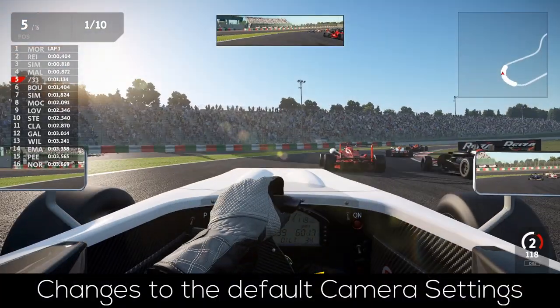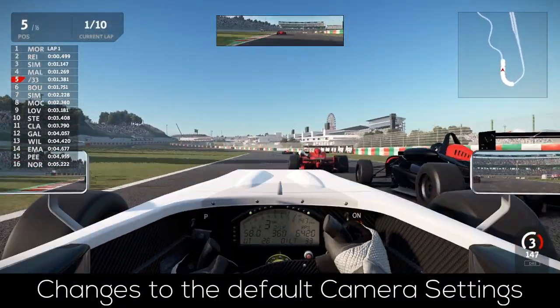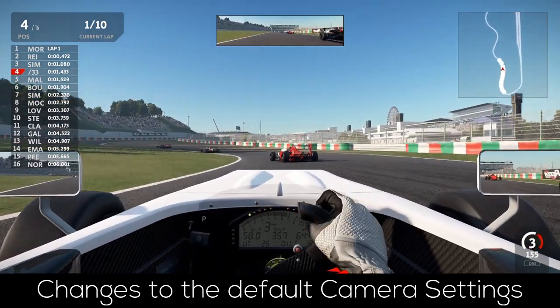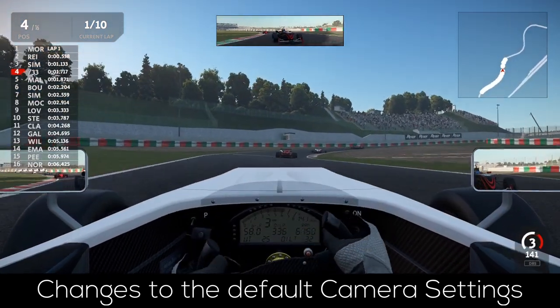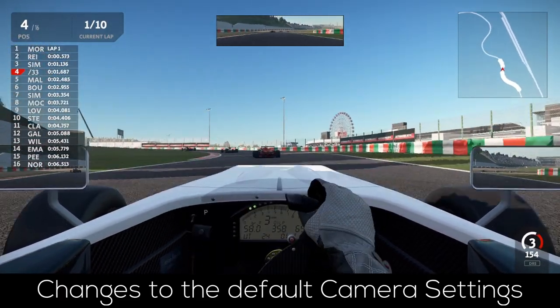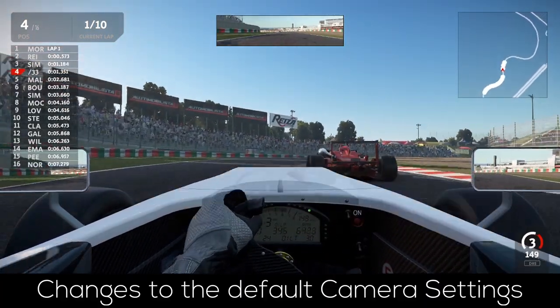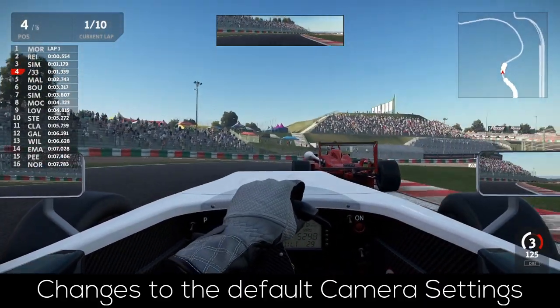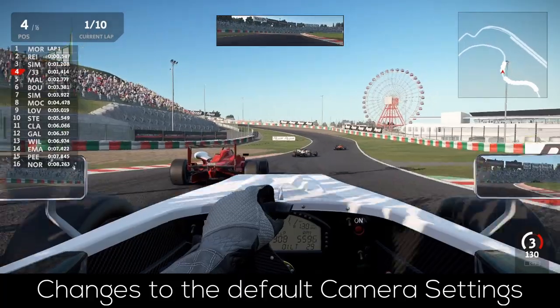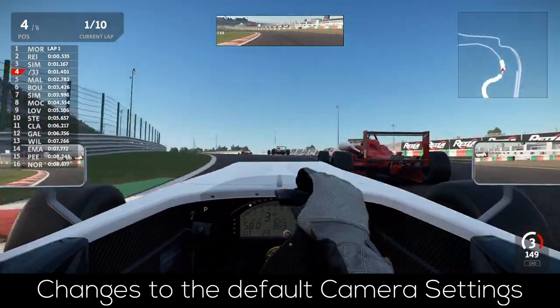Starting off, there are a few changes to the game's appearance. The default values for the camera world movement — which is more or less responsible for how much the camera or environment shakes while driving — has been increased from 50 to 75. But please don't misjudge this: 75 camera world movement actually means the camera shakes less than with the value set to 50. Here is a short comparison between the former default value and the updated one.